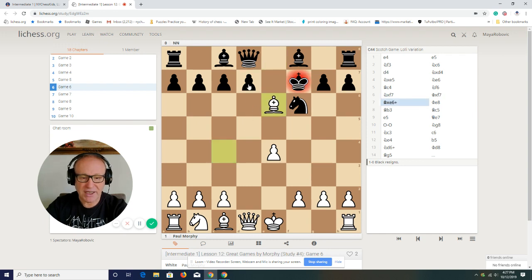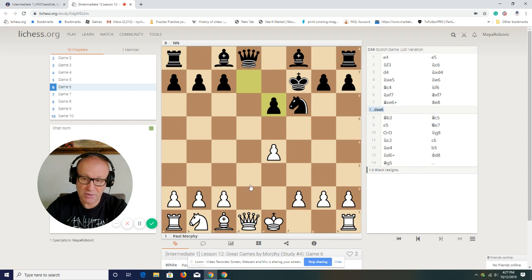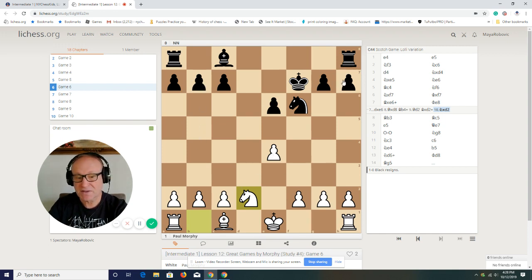Watch this — now the pawn cannot take. If pawn takes, after Queen d8, black had this check. Probably white has to move back and a trade would happen. Counting the material: 7 pawns against 6 — maybe this was better for black than what happened in the game, because he lost so quickly. So this was an option, but the black king moved to e8.